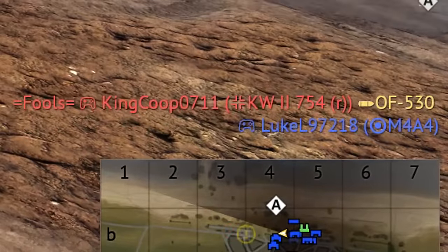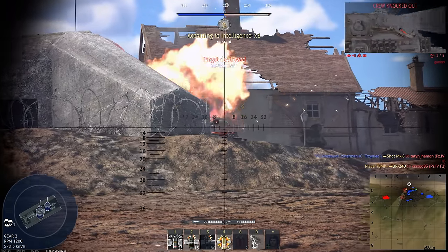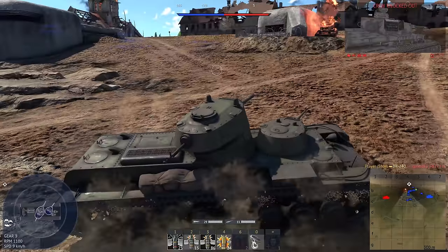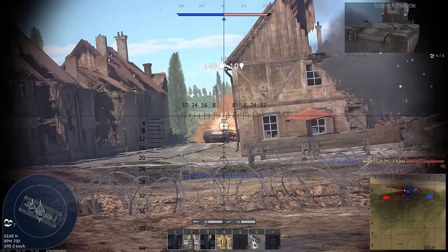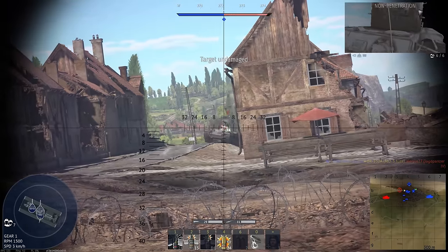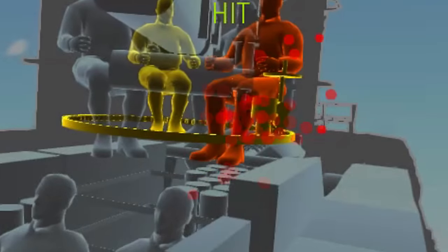Oh, there's a KV-2. I don't know if I can pen that anywhere. It was disabled, so I didn't even need to do that with the second turret. I think I can probably pen his turret. Yes we can, but it did absolutely no damage.